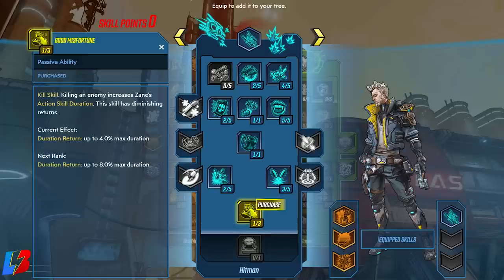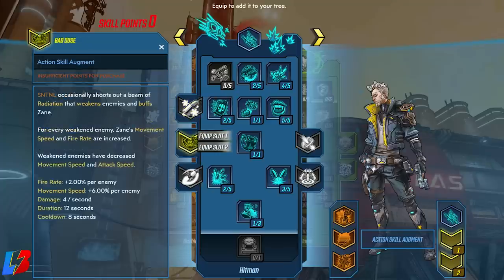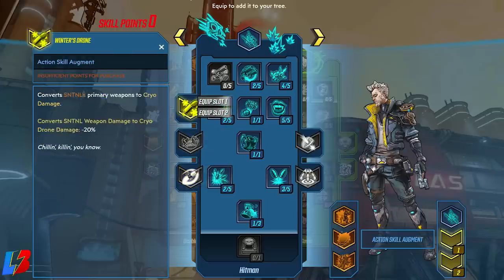The last point goes on Good Misfortune — killing an enemy increases Sane's action skill duration, keeping skills active longer. For the Hitman augments we have Winter Drone (converts sentinel to cryo damage), Bad Dose (radiation beam that weakens enemies and buffs Sane), and Bum's Day (adds rocket pods to the sentinel). We're definitely equipping Winter's Drone in slot one.